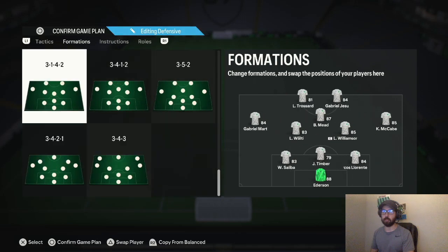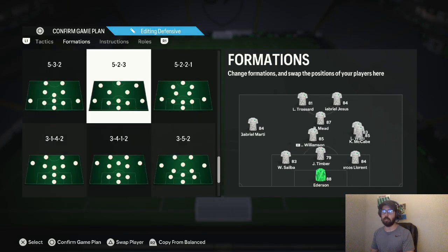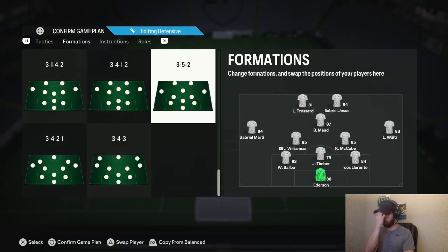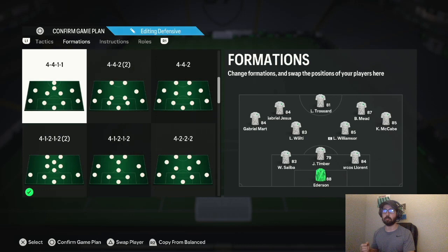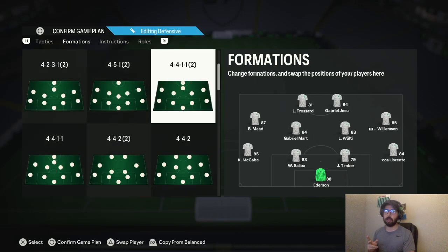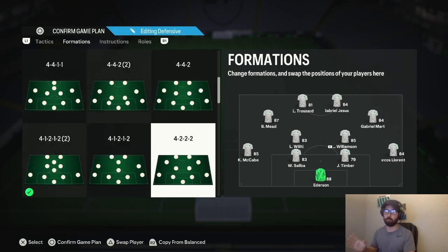It's also very good against any 5-at-the-back formation — so 5-3-2, 5-2-1-2, and 3-5-2. I've seen a lot of 3-4-2-1s too, and this formation counters all of those. It is weak against the 4-4-2 second variation, 4-4-2 flat, and the 4-2-2-2 — basically any formations that are wide. But against any narrow or 3-at-the-back formations, this is very overpowered.